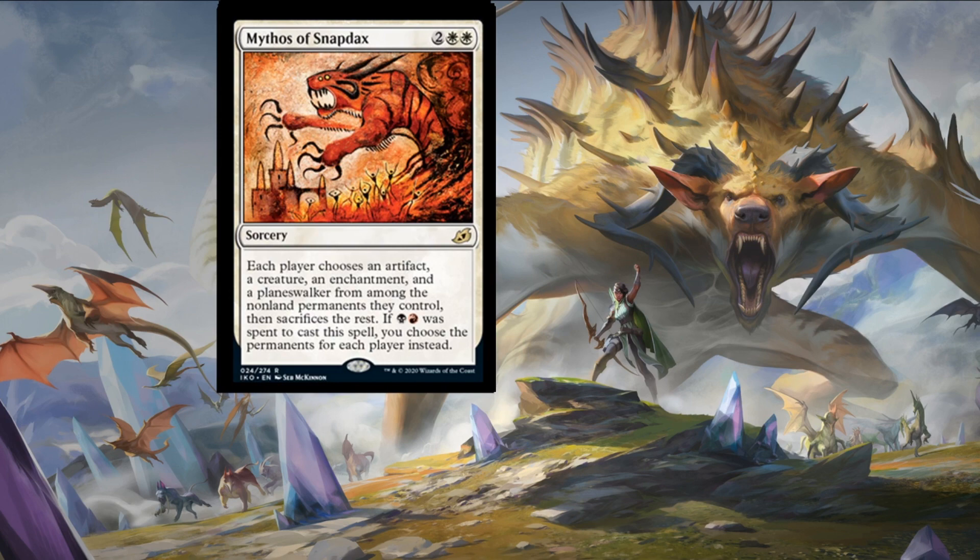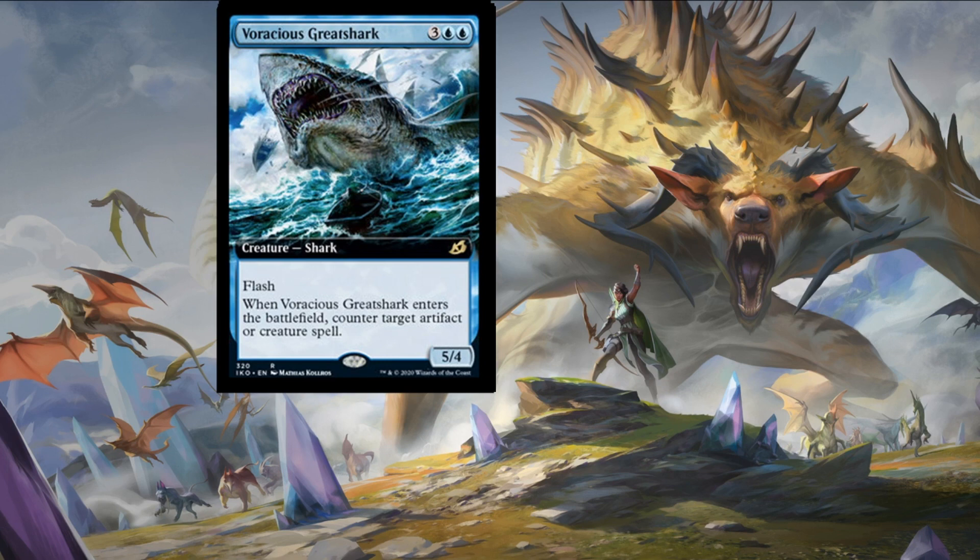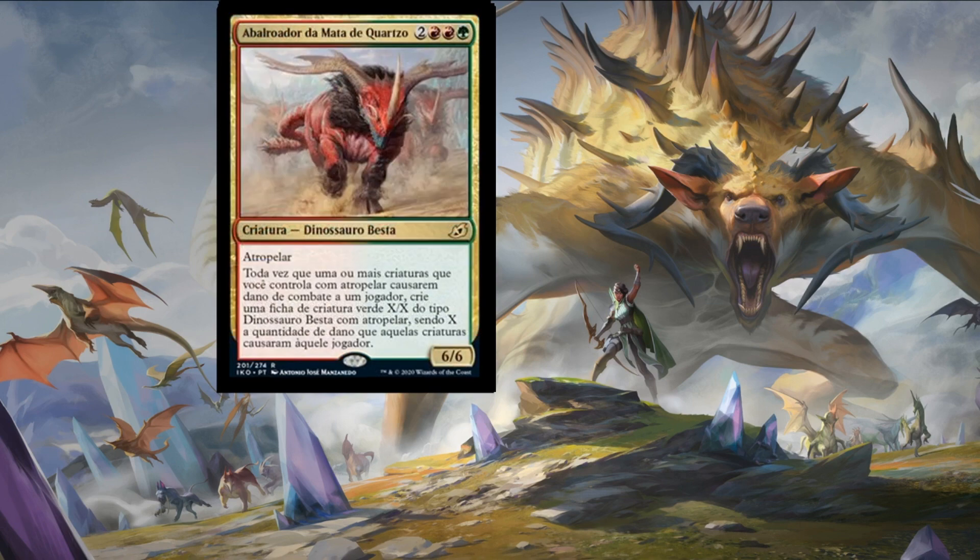I have a fear of sharks — this card is not doing anything to ease those fears. A big flashy shark that allows you to counter an artifact or creature spell, then your opponent could flash it in as a defending creature. I'm going away from this card very quickly.